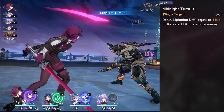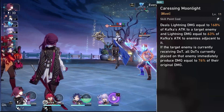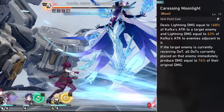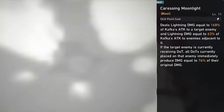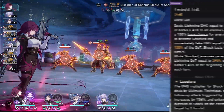Her basic attack is just a regular attack — there isn't anything special about it. For her skill, this is where one of her core components is: the re-triggering of dots. Whenever there's a dot on the enemy, any dots placed before Kafka uses her skill will automatically proc instead of waiting until the end of the turn. This is very strong, especially if you have characters like Sampo or Luka, and you'll see crazy damage numbers from this skill.